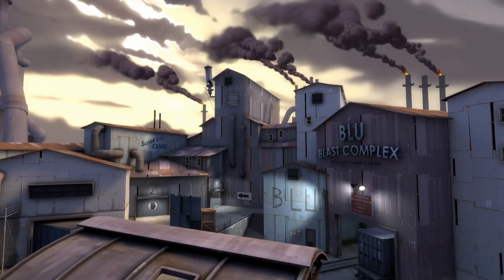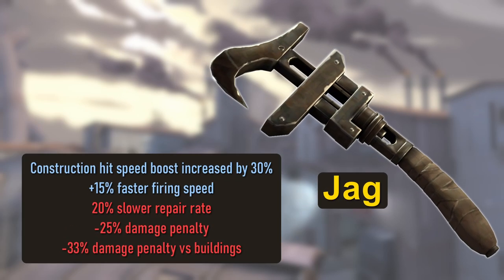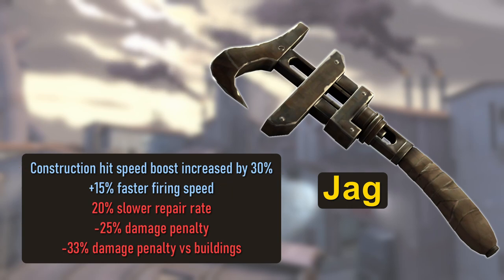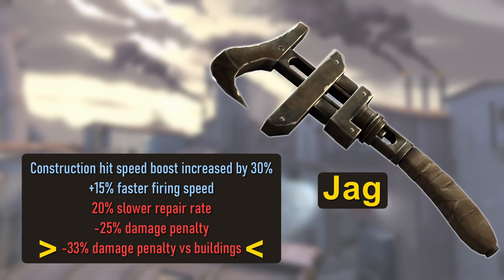Let's start by comparing the stats of the two weapons. The Wrench is a stock weapon so it doesn't have any stats. The Jag has five lines of stats. The positive stats read: construction hit speed boost increased by 30%, plus 15% faster firing speed. The negative stats read: 20% slower repair rate, minus 25% damage penalty, minus 33% damage penalty versus buildings.